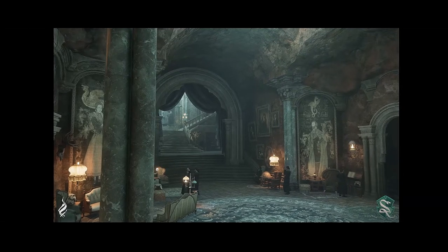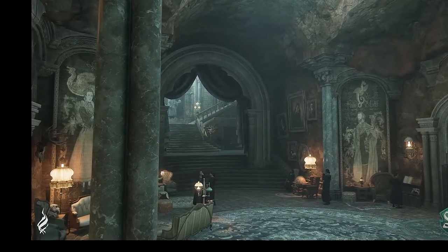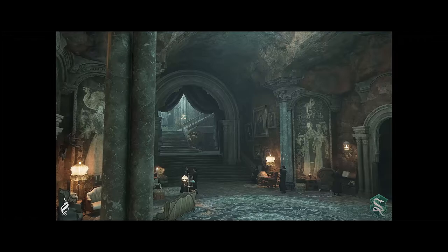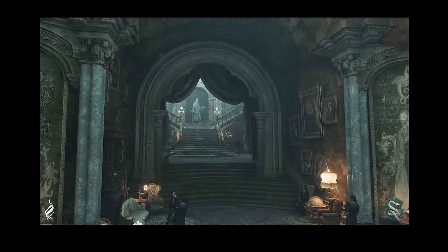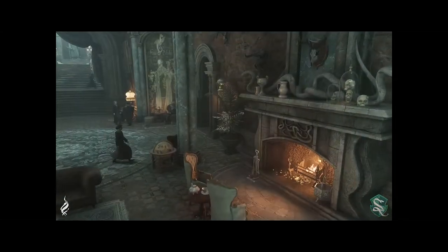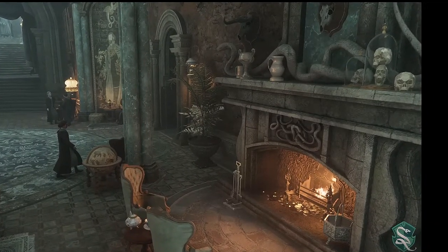Nas paredes, crânios de animais, talvez abatidos em caça, possivelmente como troféus ou como fonte de estudo. Outra tapeçaria de uma bruxa muito importante para a casa, com um dragão sobre a sua cabeça. O enorme arco revela pesadas cortinas verde escuro, quase negras, contrastando com um verde morte bem claro vindo de cima. Ao fundo é possível notar um armoar de carvalho ébano e mais alguns quadros. Nem a luz quente dos poucos abajures é capaz de deixar a casa menos fria.